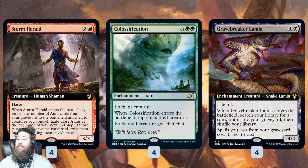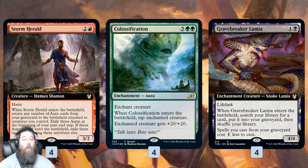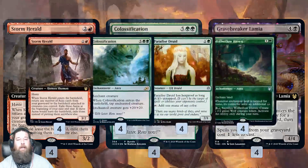We also have Gravebreaker Lamia — the llama is back, and it's perfect in this deck because it can just tutor a card directly into our graveyard. That means if we cast it, we get a 4/4 lifelinker, which is already nice. We can even use Storm Herald to put Colossification on the llama if we want to gain a big chunk of life, which is cute. But mostly it can just put Colossification directly in the graveyard and set up the Storm Herald combo kill.